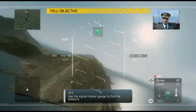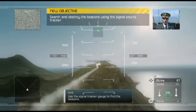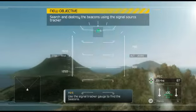If you are moving towards a beacon, the indicator will turn green and increase as you close in on it. Once the beacon is destroyed, move on to the next one.